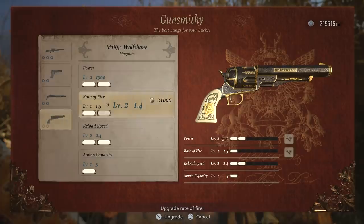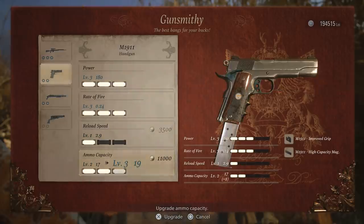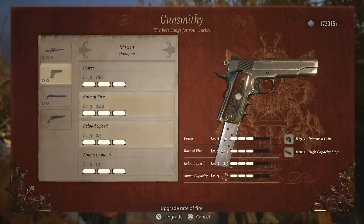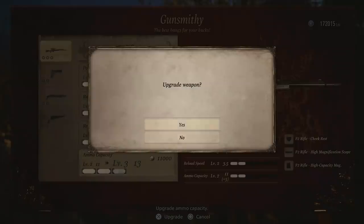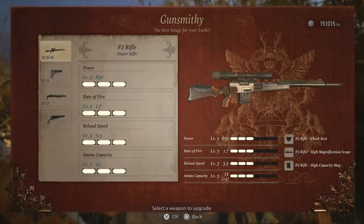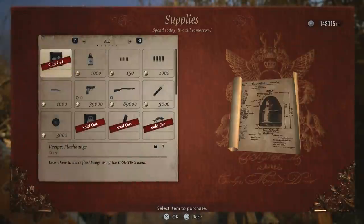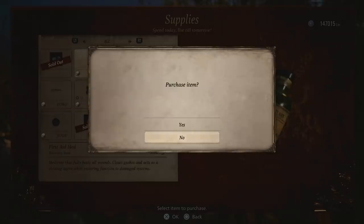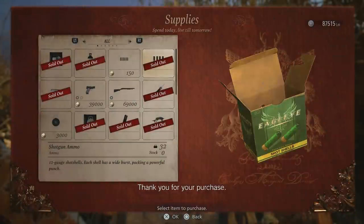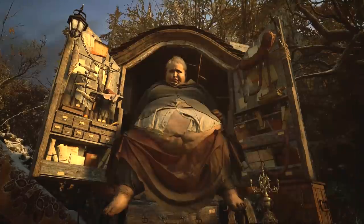I'm also checking the Duke's supplies - I'll buy the flashbang recipe and some first aids. Then I'm just going to buy loads and loads of ammo. We've bought him out of all his stock. We're well equipped now with a lot of ammo.